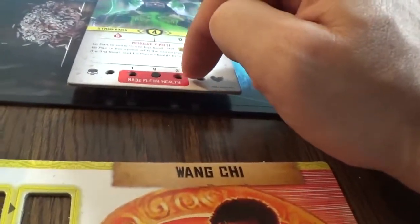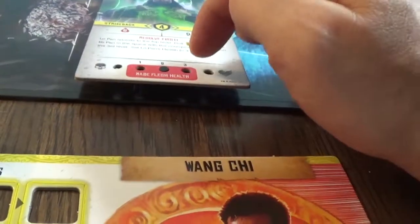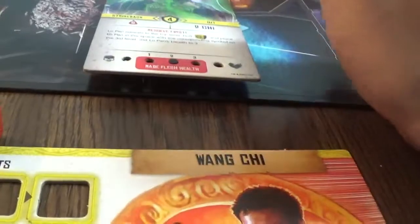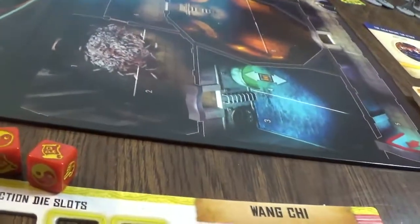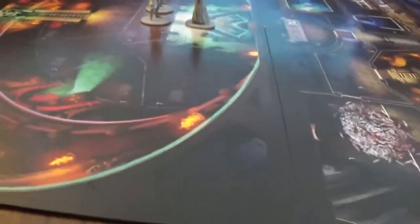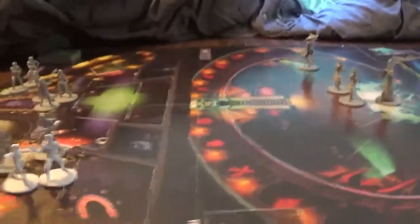Lopan also has two health pegs because we have two players. When he gets to the halfway point, you flip him over and he's 'made flesh.' He's going to retreat and his stats change somewhat, so we're going to be pressed for time to get him.